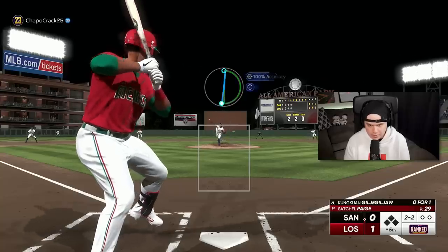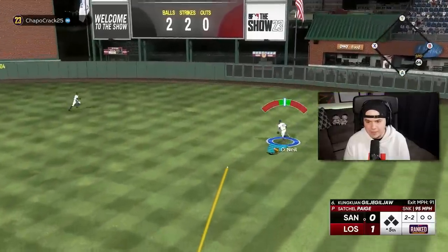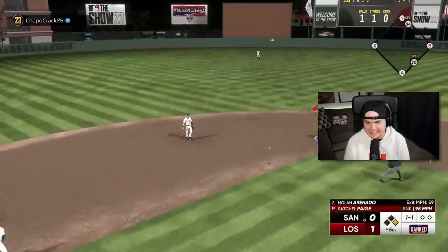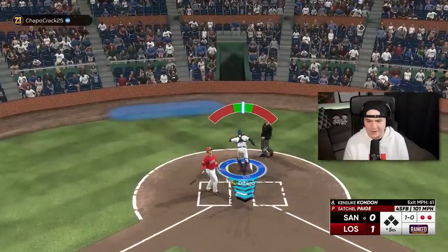Long AB right here. Good swing, good AB for him honestly. Double play — that's easy. Let's go, Satchel. Five scoreless frames. Really need Satchel to continue doing his thing. He's only at 36 pitches in the sixth inning — that's crazy.